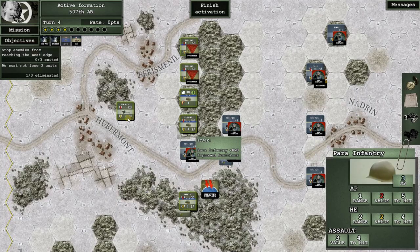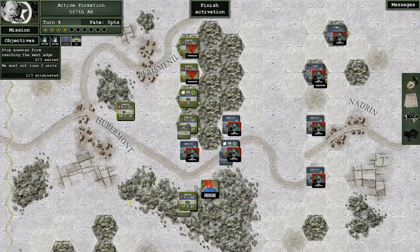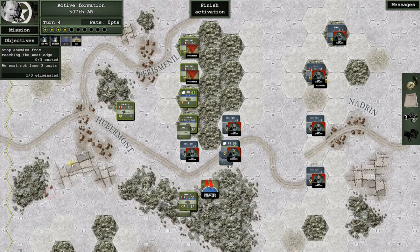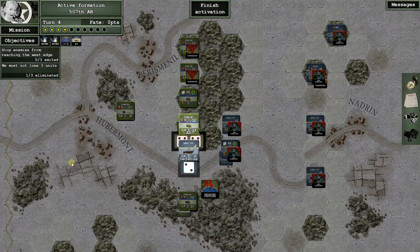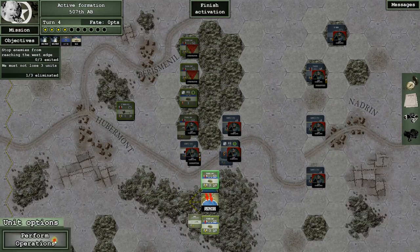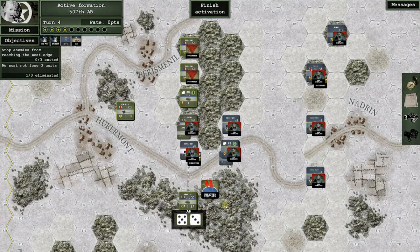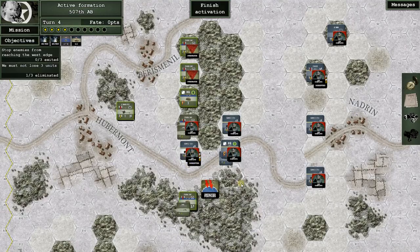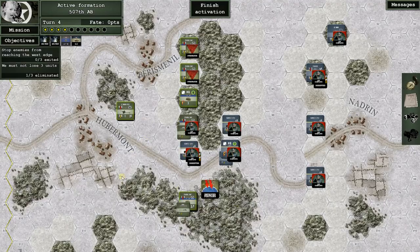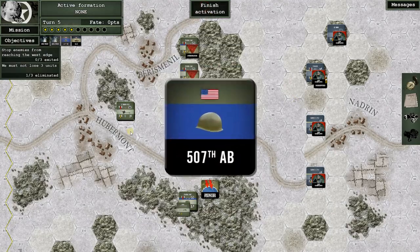We've got this guy in the kill zone. We've got one, two, three, four units that could work him over. We're going to save the gun and shoot with these guys first. Two hits — outstanding! Even better — disrupted and reduced. Take that! Then we're going to use this guy without the machine gun. Miss, miss. He's disrupted. Now we're getting into how long will this turn last — I want these guys to move and we still have people around to react.